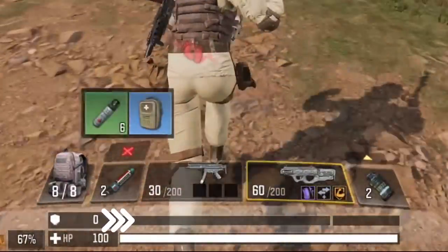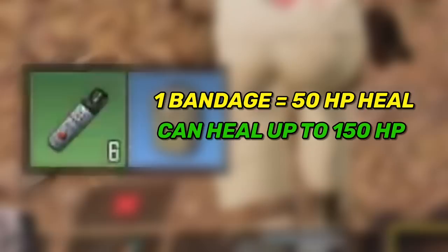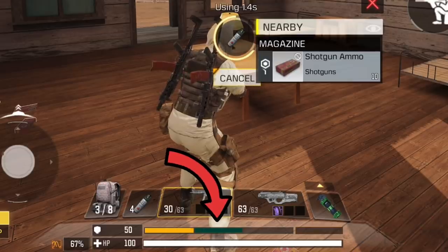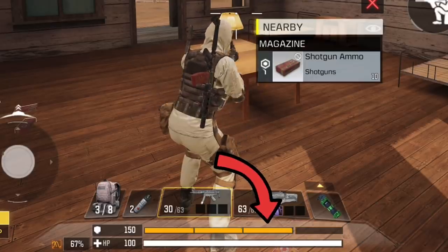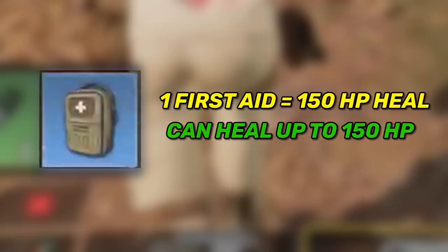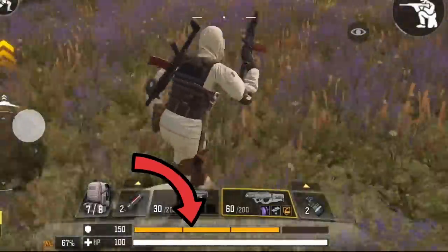For the armor health bar, there are three types of heals. Bandages heal 50 HP each, and the maximum armor health you can restore with bandages is 150 HP. First aids heal 150 HP at once, and that's also the maximum they can restore — you can't reach 200 with first aids. The only way to get your armor health bar to 200 is by using adrenalines, which can restore all 200 HP with a single use.